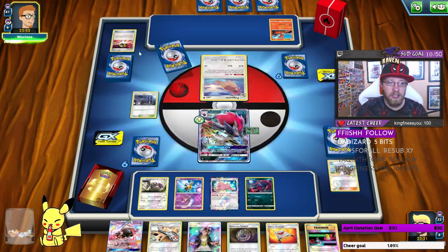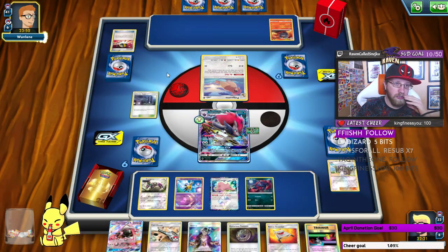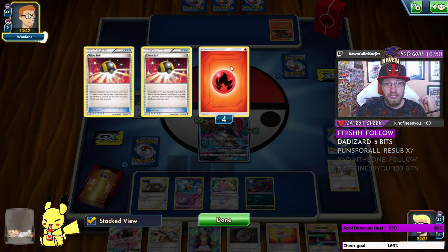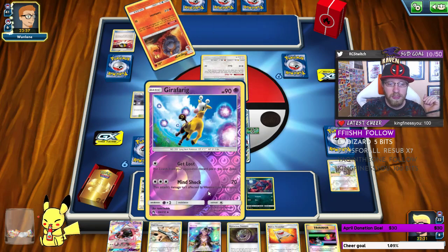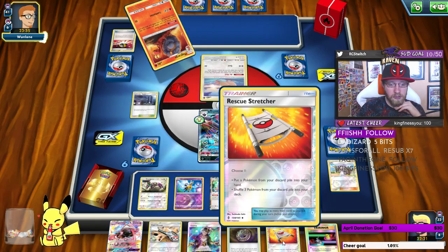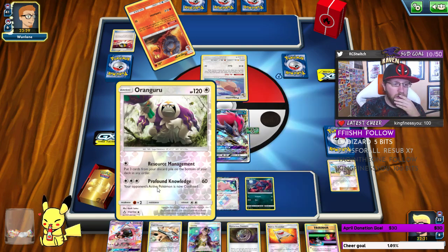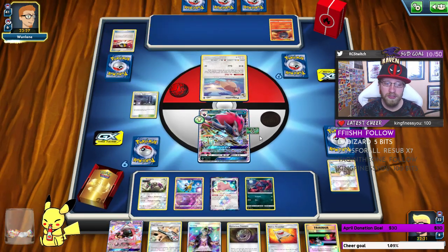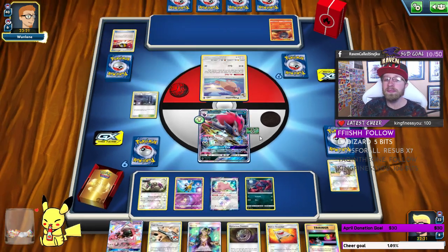In this matchup I want to start getting rid of his energy fast because he can knock out one, two, three Pokémon. I'm not getting rid of Rescue Stretcher because I'll need it for Girafarig. This is the first time I'm playing with only four energy — it is stressful, it really is out of my comfort zone.